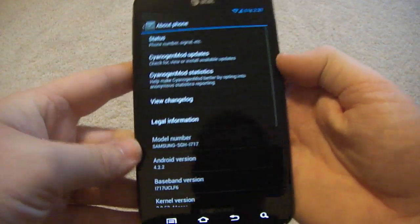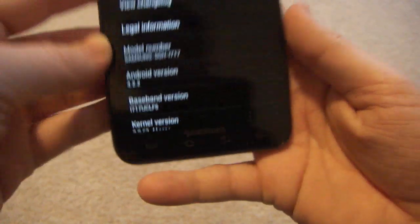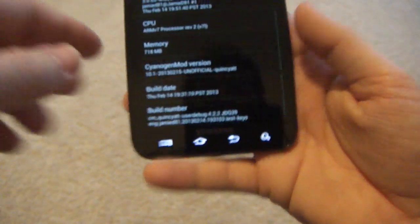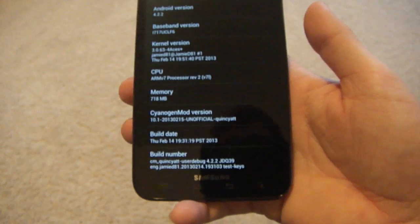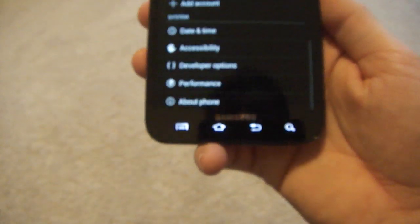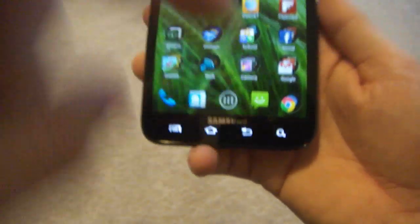Let's go ahead and go to About Phone. You can see right there — Android 4.2.2. This is obviously running a 3.06 kernel by a new 4ACES developer, which is pretty cool. He's going to update that a lot, and that is pretty much it.